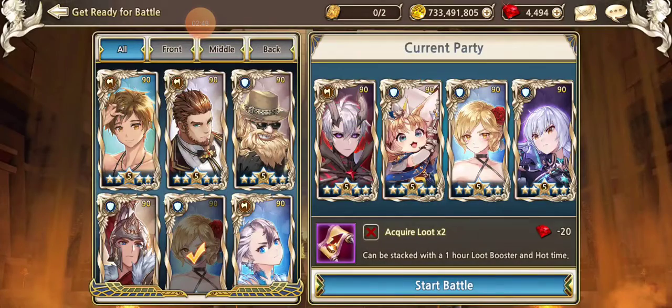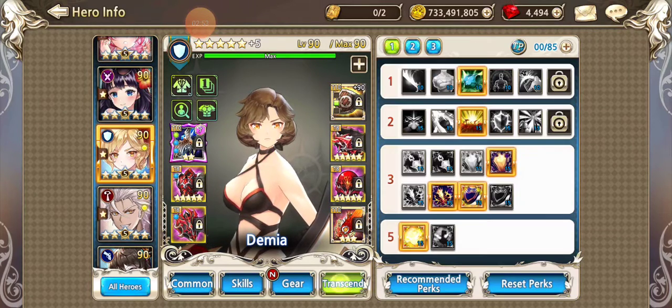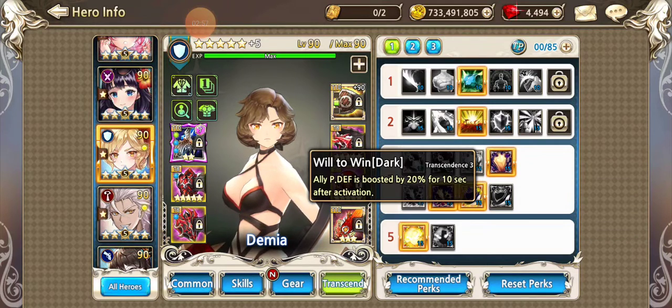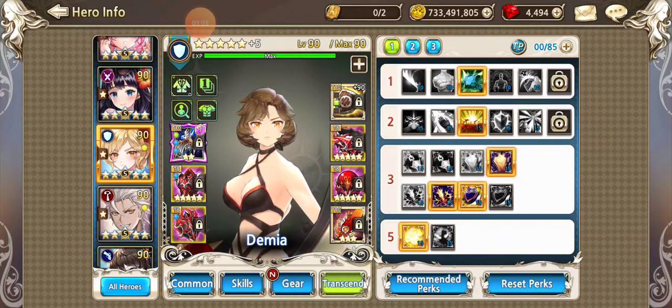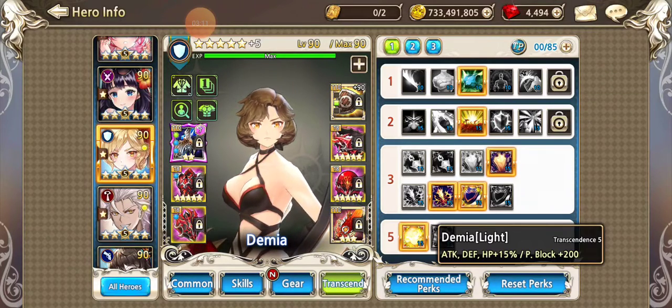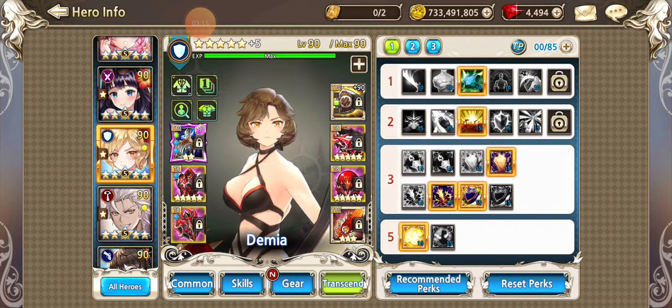Make sure you're running your Ab Crown for your DPS. Demia — you want her skills looking like this: 20% reduced P-Dam, 20% increased P-Def for everybody, increasing P-Def and P-Block for everybody even more, hit points for all. Def is increased by 35%, more P-Block, mana recovery on attack, more P-Toughness.